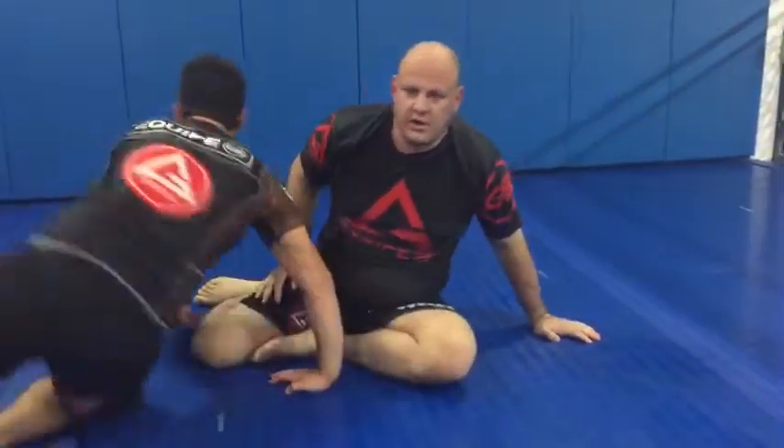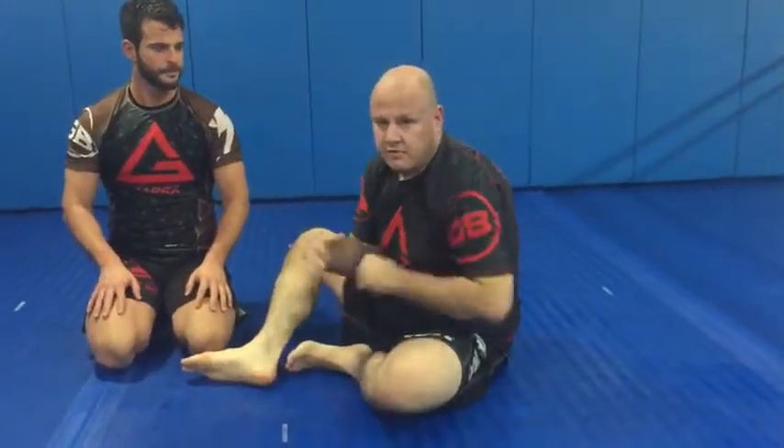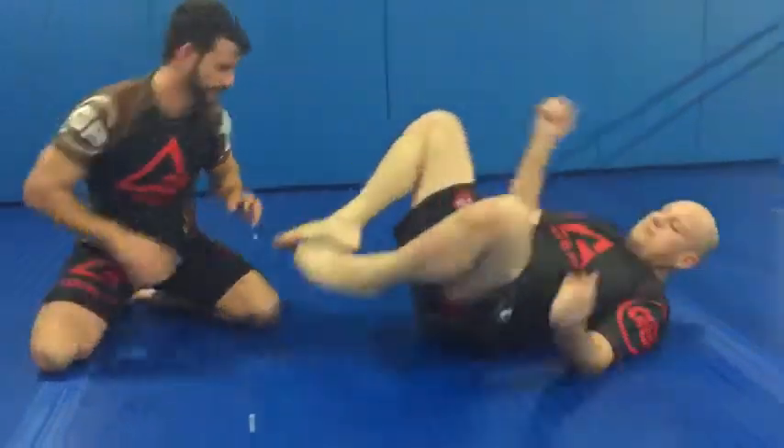Today we're going to learn a two-step sweep from the reverse Kimura or doodah grip. This is for when our opponent is trying to pass our guard by putting his palm in our solar plexus, profiling, and prying our leg open.